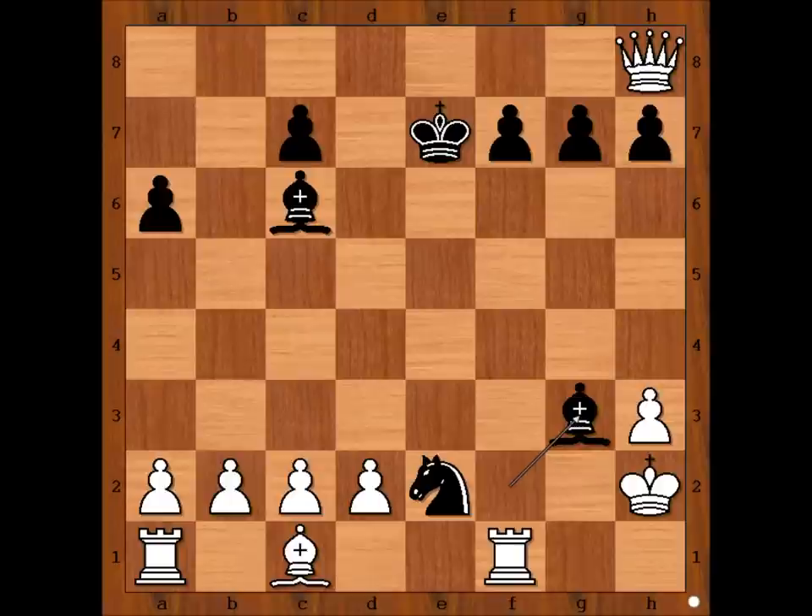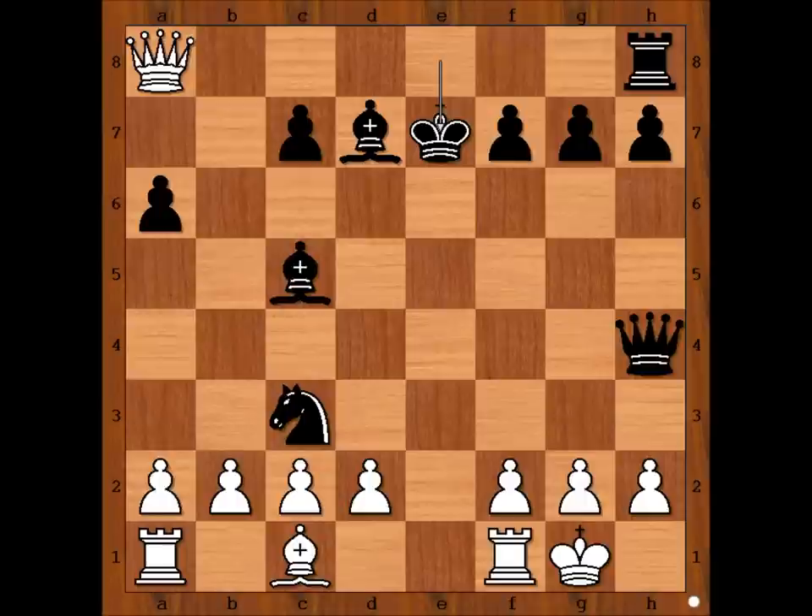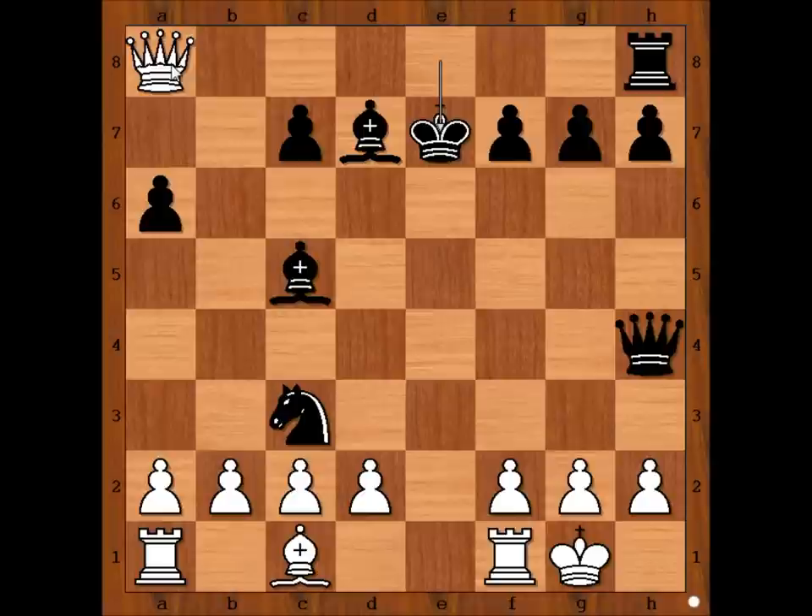Let's go back to this critical position of the game. Unknown player nearly became famous. In this position he can play immediately queen to f3, or first check, and after bishop to e6, queen to f3. And Taras, the player with black pieces, is facing a difficult time defending his king. Interesting game, isn't it?